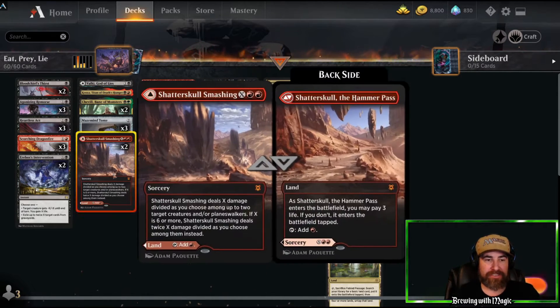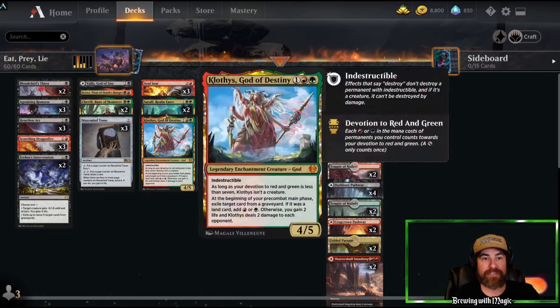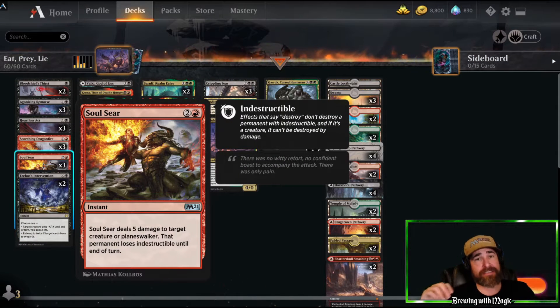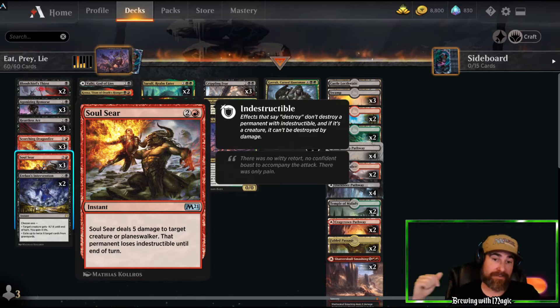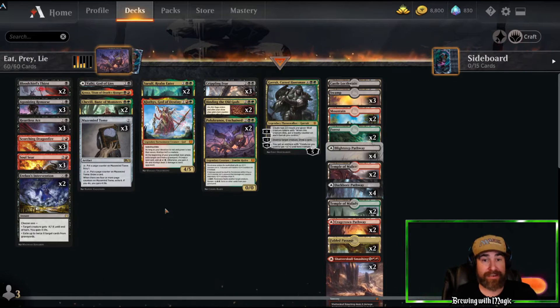We've got Shatter Skull Smashing, which could go in this slot but it's probably more land and you can use it if you need to. Three copies of Soul Seer — this card is just absolutely amazing in the current meta. It gets rid of things like Lovestruck Beasts, and it gets rid of Toskis. That card is absolutely destroying people right now. That's our single card removal.